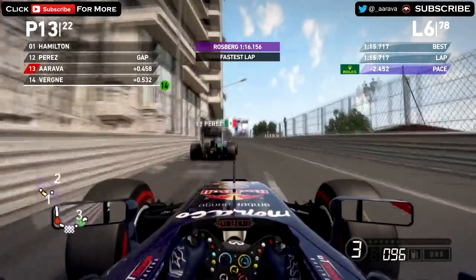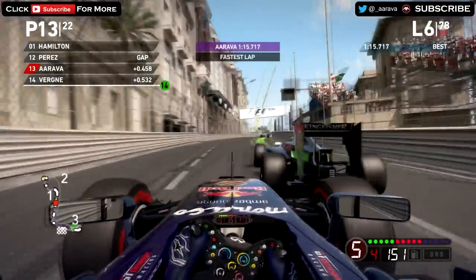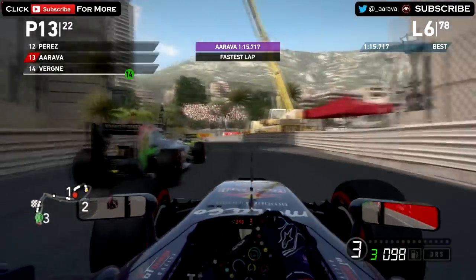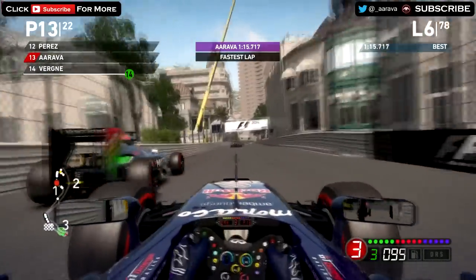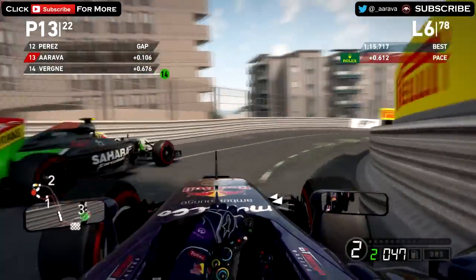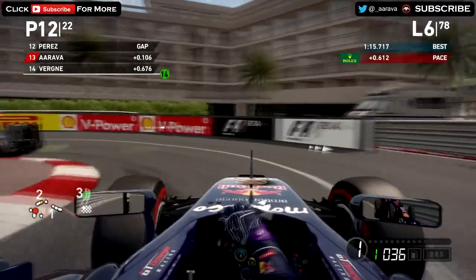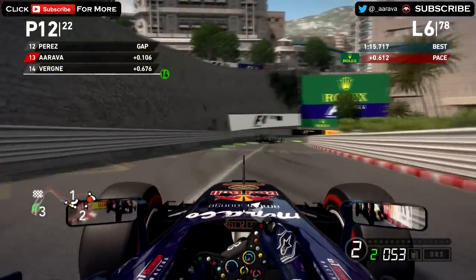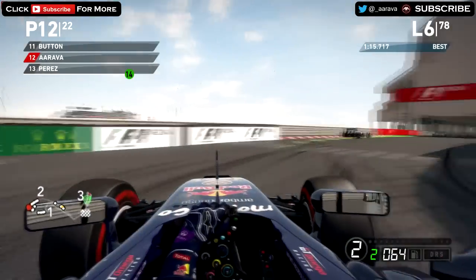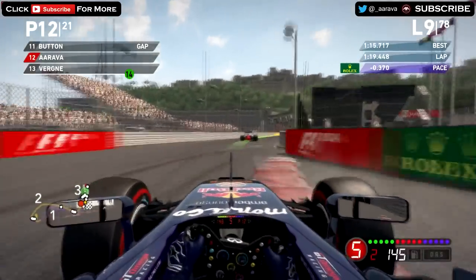Rosberg has set the fastest lap of the Grand Prix so far. We're right behind Perez now — got a brilliant exit on that first turn. We've set the fastest lap of the Grand Prix so far as well. Can we try and make a move on Perez? We tried going around the outside, but that would have been a nasty accident. Going down the inside of Perez now — he's defending very well — but we've got the move to stick for 12th place. Very close with Perez — he was really giving me a good fight. Did the little switch-back — he thought I was going around the outside, but I went down the inside of the hairpin.